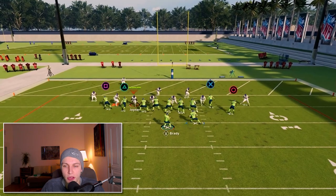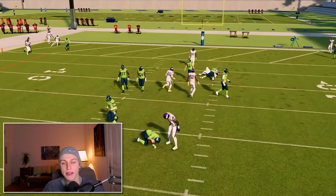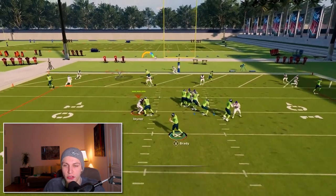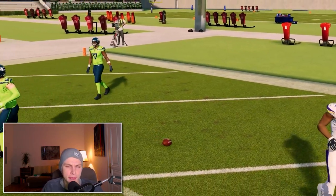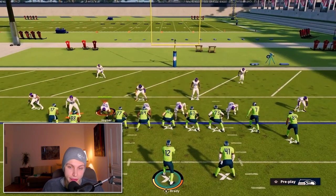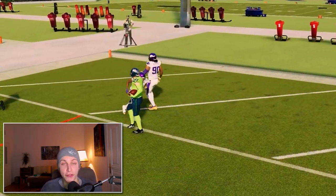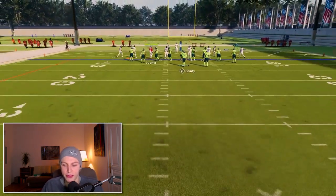Also against cover 2 man, we know how good slants are against man coverage. Against the cover 0 blitz, we just try to get time and then throw the slant to whichever is open. If you have short in a lead on both guys, they're just going to cook. Very simple, very easy. That is it for the stick play.